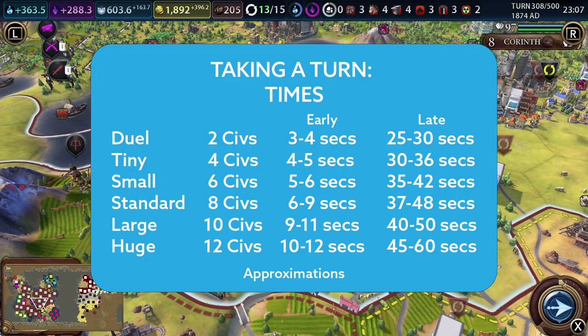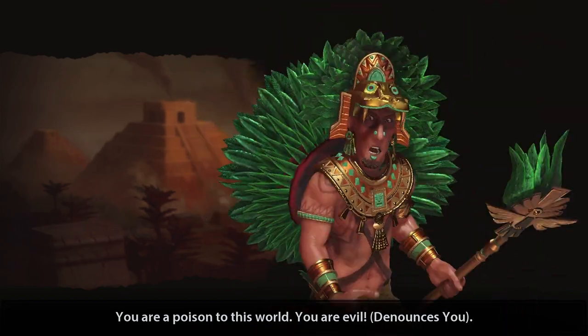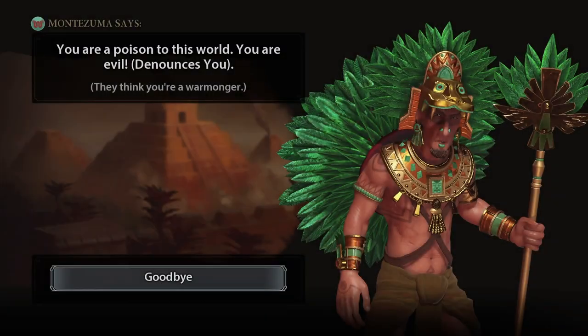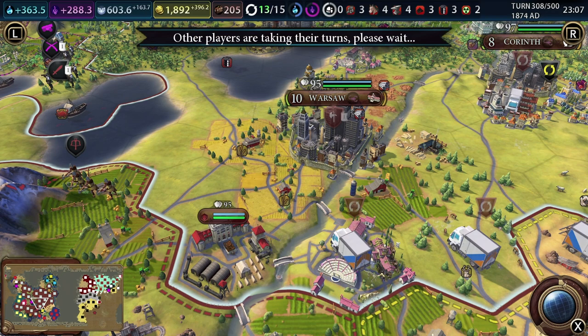As the game progresses, we can see that the turns take about the same time between tiny and large maps, with dual being the fastest and huge maps being the slowest, as was expected. But these numbers don't paint the whole picture as turn duration can vary greatly. There have been instances on small maps where a turn could take up to a minute, or on a huge map where a turn could take just 35 seconds. So keep that in mind that these numbers are just an indication of what to expect when taking a turn.